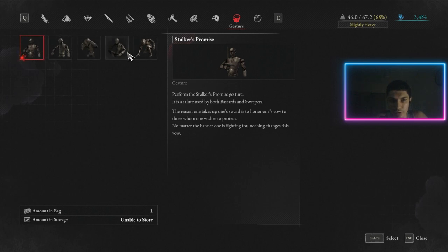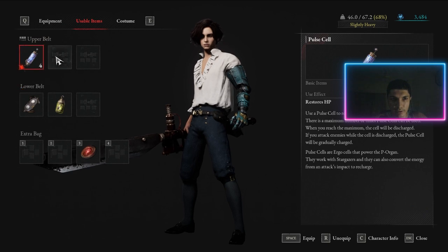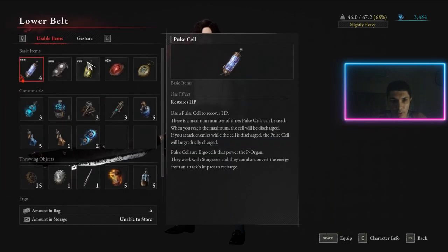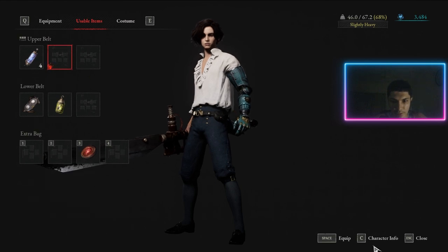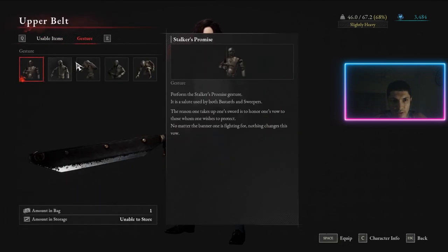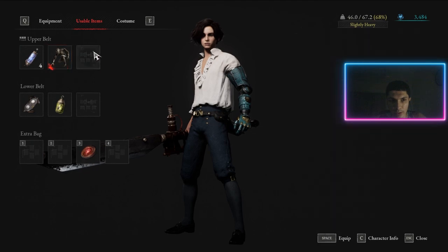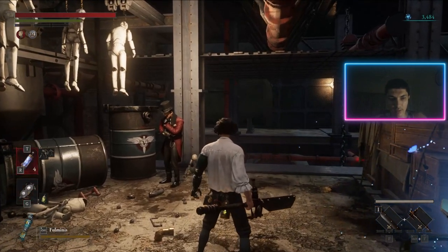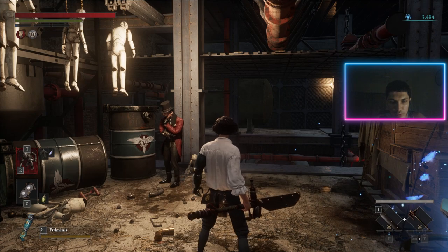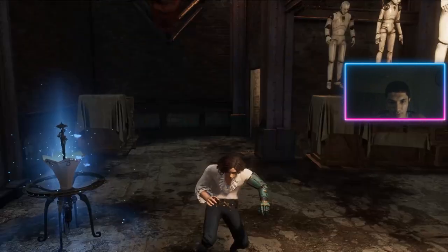Gestures are just emotes you can do. To equip them: go to your upper or lower belt, press the assign button to equip, go to Gestures, and equip whichever one you want. You can equip multiple. Then in-game, press T — or whatever button you have — to cycle through them, and press R again to have Pinocchio perform the emote.